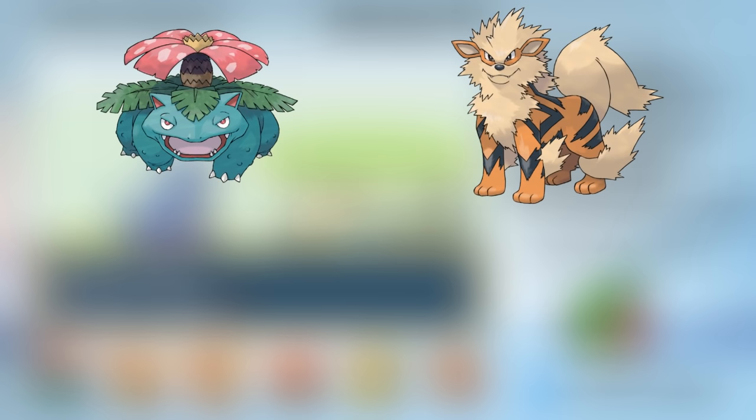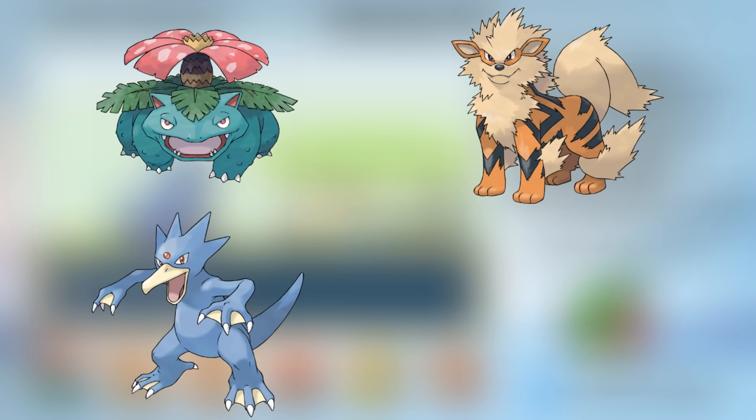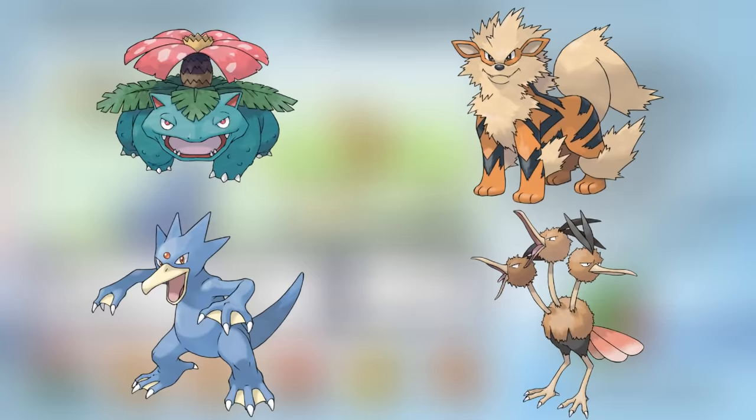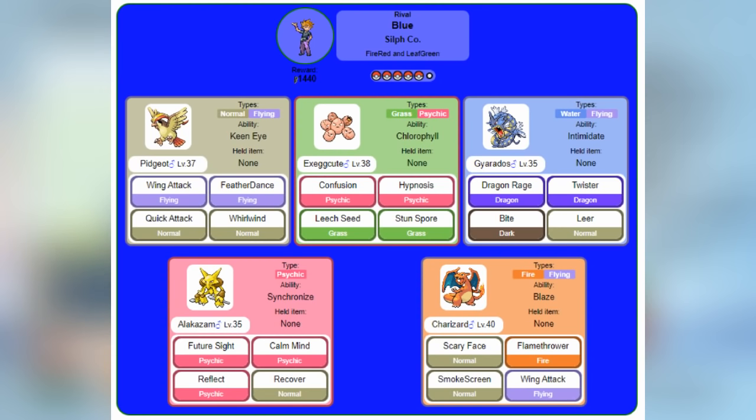In this grinding session, Bob evolves into Venusaur, I give Bjork a Fire Stone and he evolves into an Arcanine, Chicken evolves into a Golduck, and Bill and Ted evolve into Dodrio. Once everyone hits level 40, I decide that it's time to take on my rival in Silph Co. This rival fight is considered one of the harder ones in the game — his starter is level 40, so he can actually do quite a bit of damage, but I need to beat him to unlock Sabrina's gym before I hit my level cap, so it's now or never.